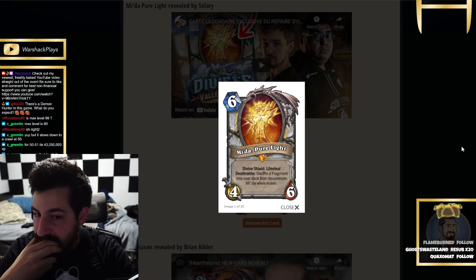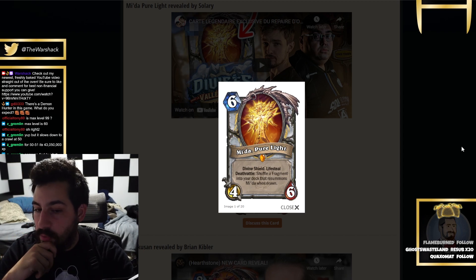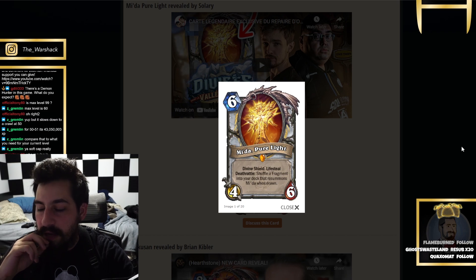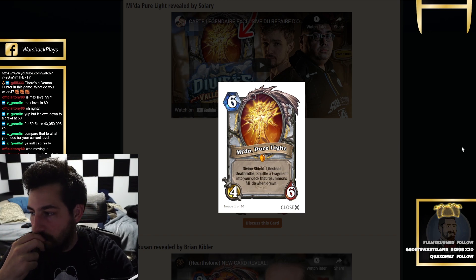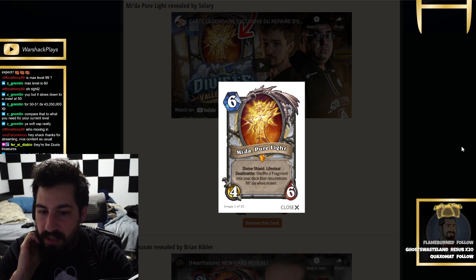And then the priest legendary is a 6-mana 4/6 with divine shield, lifesteal, and deathrattle: shuffle a fragment into your deck that resummons when drawn. This is very annoying — there was another minion that when you draw it, it resummons, right? Like Wax Dread. So if the fragment is a holy or shadow spell, this is pretty good because you're going to be able to find it with the 2-mana card or with your 5-mana 5/5 taunt that gets you a holy and shadow spell. But if it's just a normal random type of spell not belonging to a class, it definitely reduces the power level quite a bit.